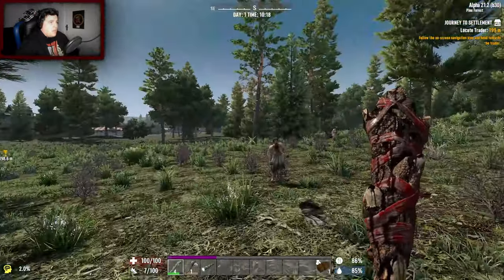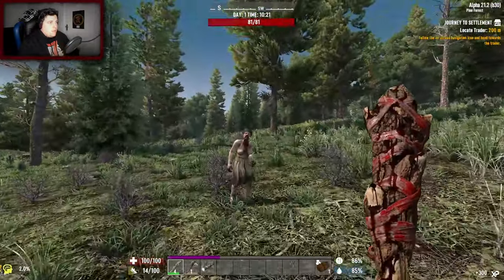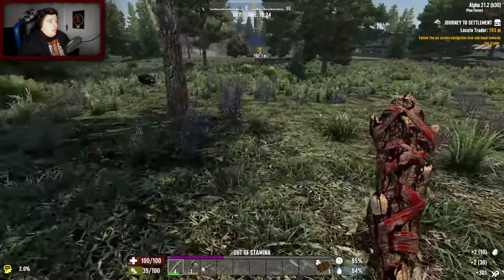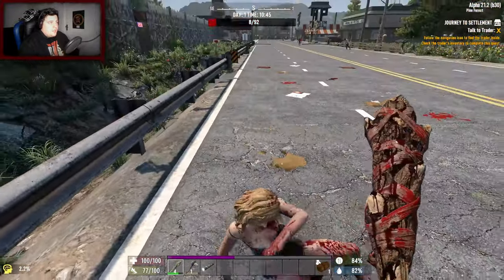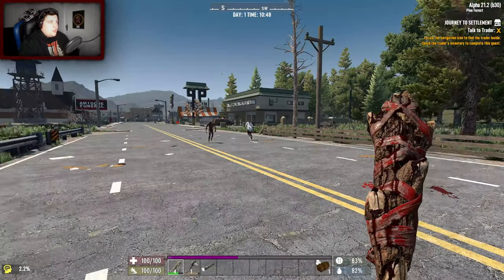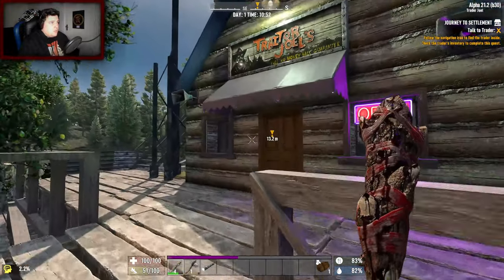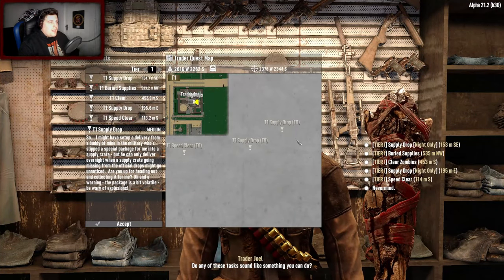The trader is close to a town - happy days. Just destroy you. The problem with killing a lot of zombies early on is that it increases the game stage, and the game stage makes it harder. We've got a church - this is the town. Headshots only, there are a lot of zombies. It's always like this when you come to a new area - there's a ton of zombies. I think this is Trader Joel - how are you my friend, do you have any jobs?